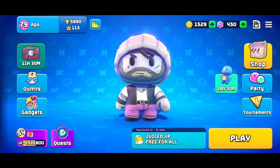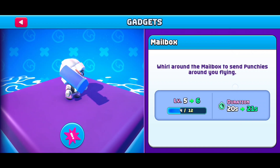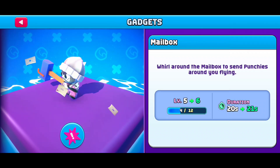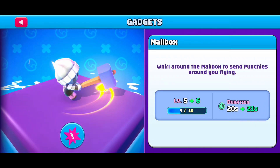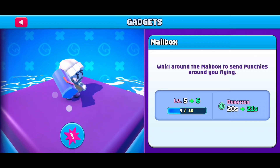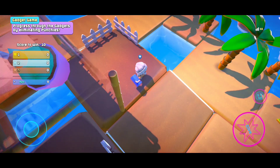Hello guys and welcome to another Rumble Club video. In today's video we're gonna look at the gadgets. We have two, four, six, eight, ten original gadgets. First of all we have the mailbox — if you press once you push the enemies away, but if you keep pressing it you see you have an orange aura and it pushes enemies far away. This is the first gadget and it's very good in teamfights when you have multiple enemies and you want to eliminate a lot of people. I think it's the most used by me.